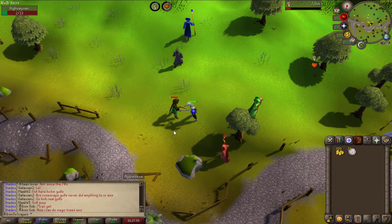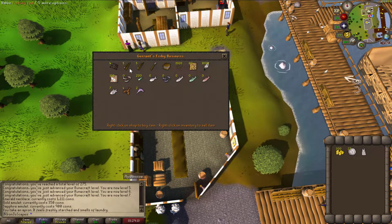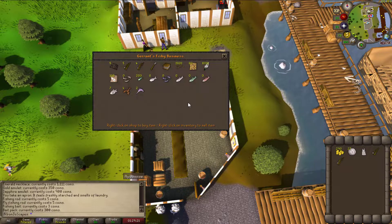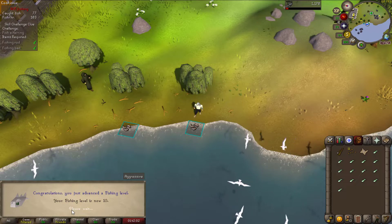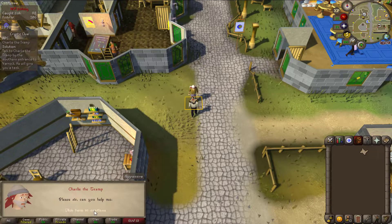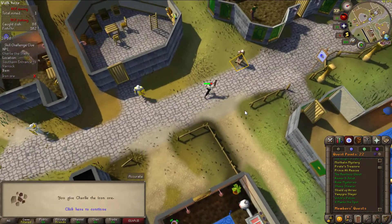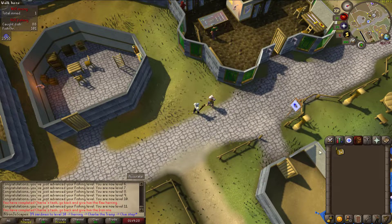I don't have a great way to make money at the moment, so I have to be stingy with my cash stack. And no, I will not be getting the 10k from the Stronghold of Security — it's not happening. So I bought 50 fishing bait to get level 10 fishing for my clue step, used the rest of my bait to get level 11, then made my way down the river to Varrock. I whipped out a raw herring and smacked Charlie in the face with it for making me do that grind. He immediately turns around and asks for iron ore. I gave this homeless dude his ore and completed my third beginner clue.